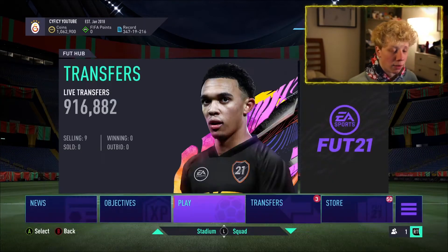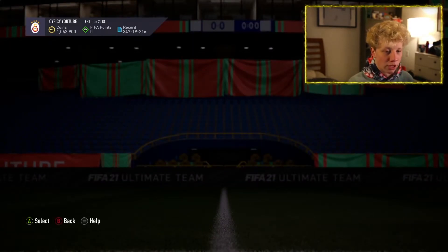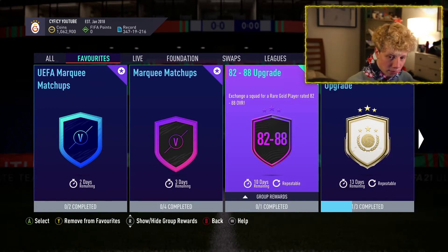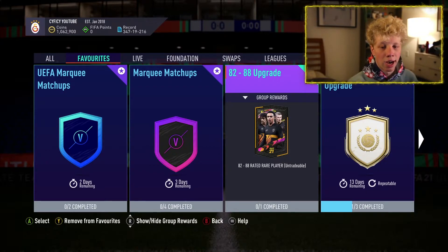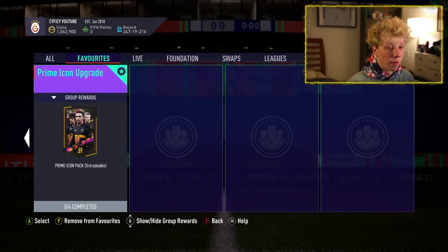We also got an 82-to-88 upgrade SBC, which is interesting because a lot of people are going to do it — it's repeatable with 10 days left, same as the icon SBCs which have 13 days left. People are going to want to do the prime icons because they get fodder from that, thinking it's a bit cheaper — so that's kind of the video I wanted to make today.